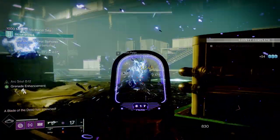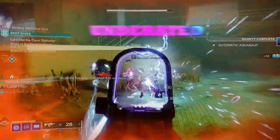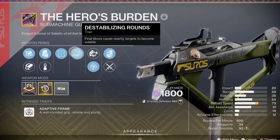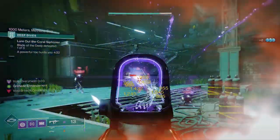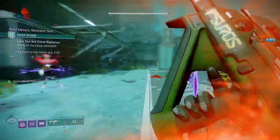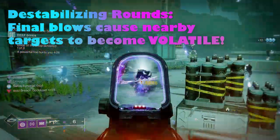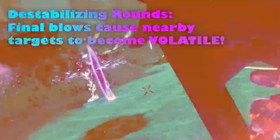Hey guys, we are back again finally, and in today's video I'm going to bring you one of the most underrated guns of this new season. The gun we are talking about today dropped in Iron Banner last season — it's a new weapon called the Hero's Burden, and it is a 900 rounds per minute adaptive frame SMG. What makes it so good especially in this season is that it can drop with the perk Destabilizing Rounds.